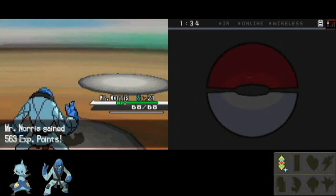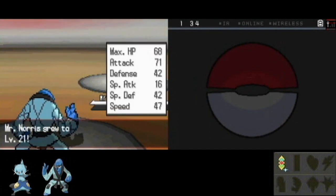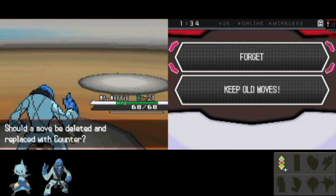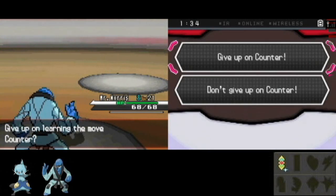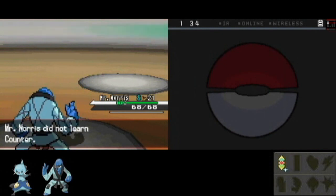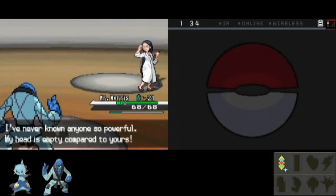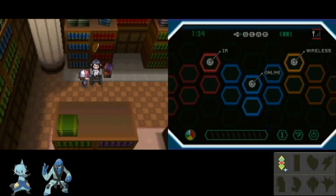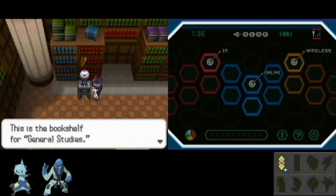Even one kick there still did about three quarters damage. Because you're in no match against Mr. Norris. Counter — that's a pretty useless move, even in competitive play, because for the most part you're going to get hit with special-based moves anyway. And no match for Mr. Norris, even with the X-Defense.